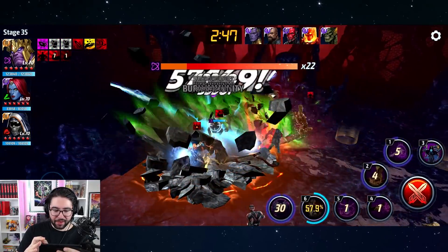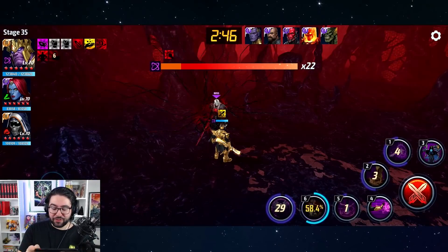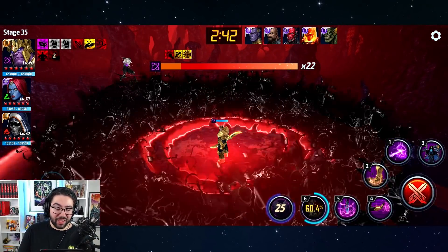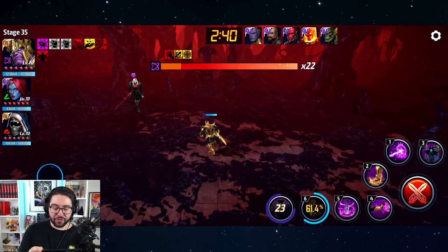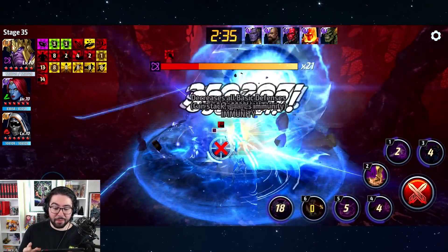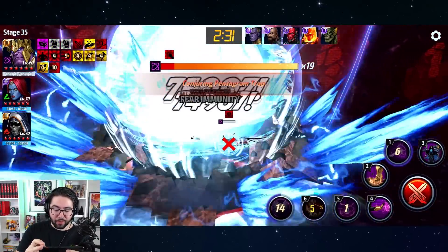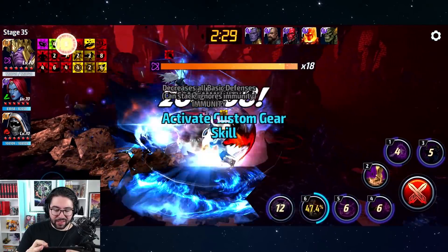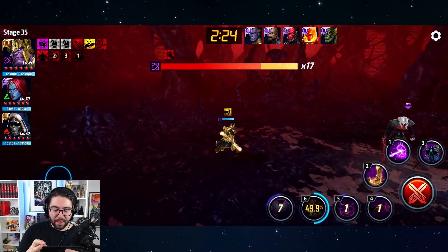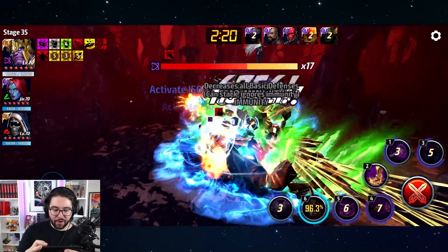We use the dash skill to get through — he's flying. Very few characters, let me tell you, are better in the second phase of Null versus the first phase. Thanos is one of the few characters that's actually better in my opinion, because this long iframe is so good for breaking up his attacks and allowing you to get your combos off faster and faster.